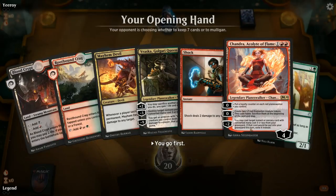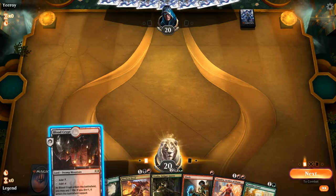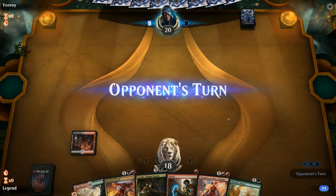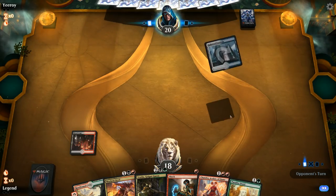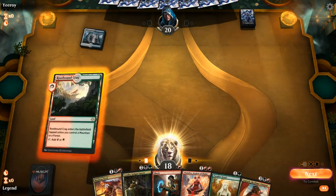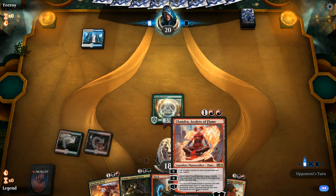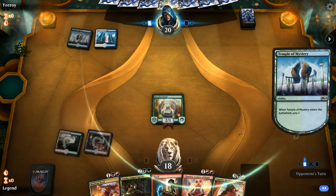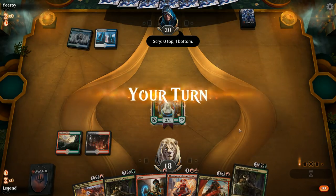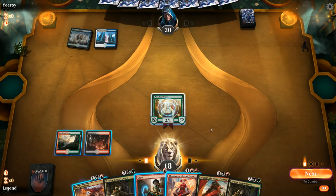We're on the play and I think we've got a keeper. Paradise Druid is pretty important here giving us the third mana. We've got basically all the synergies online. I'll take two in case we need to Shock turn one since I'm kind of locked into playing that druid on two. Just a Hallowed Fountain — let's play our druid. Then we'll have to decide between Chandra and Mayhem Devil.